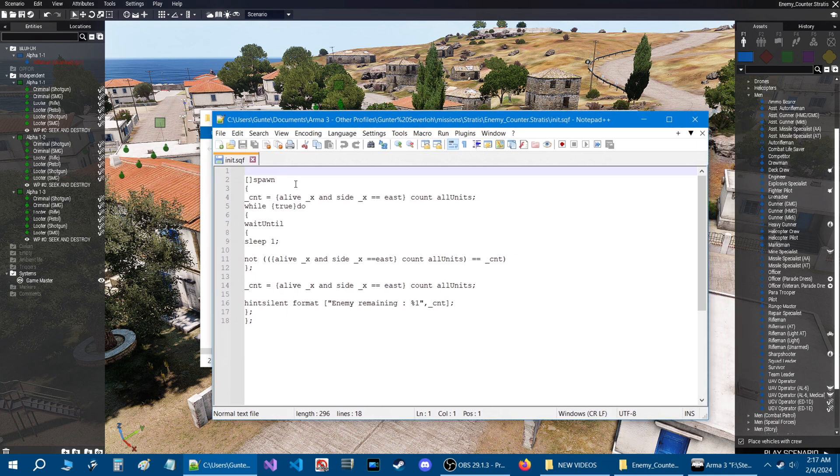This code will keep track of any existing units in your mission and any units that spawn in your mission. What it will do is create a little hint at the top right of your screen that will say 'Enemy Remaining' and show you a count of how many enemies are still alive. As you kill them, the hint will pop up and give you a total count.